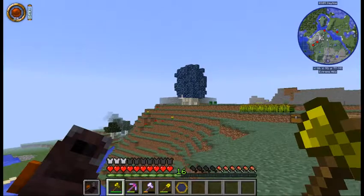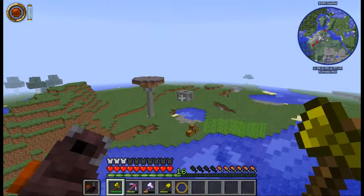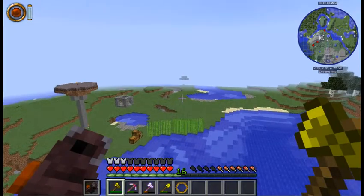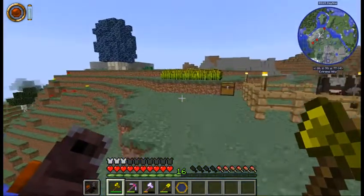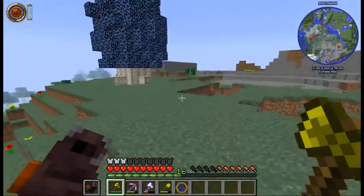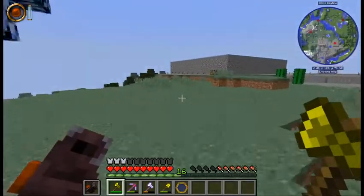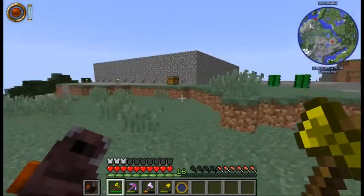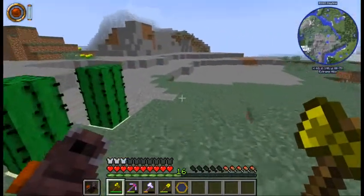I decided to go ahead and build a mob farm because the setup down there to try to lure in and kill Endermen very, very slowly was not working at all. Like, several in-game days at a time and there'd be no Endermen whatsoever, and then some nights it rains so you can't even really get ahold of them — they just teleport all over the place. So I figured, let's make this thing tall enough for Endermen to spawn.